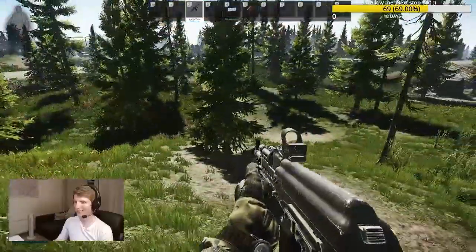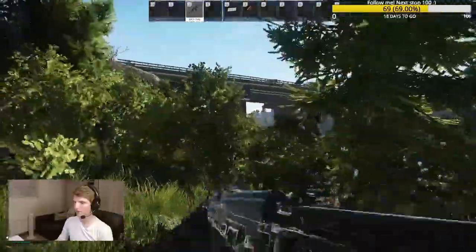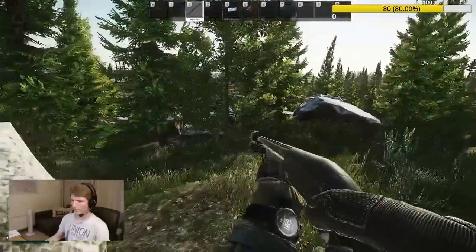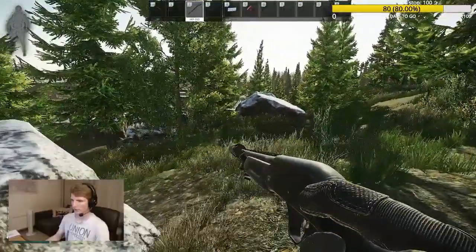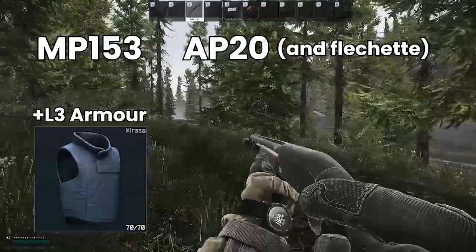Today we're going to be focusing on a few topics. All of these clips come from recent solo raids that I've done, all of them are on customs and almost all of them are low gear. This is interesting because both cheap loadouts and solo play means we have to act in some very specific ways. We're outranged and fighting against full auto in almost every situation, and at this stage in the wipe a decent number of people are wearing armor. I'm using an MP153 with AP20 slugs to complete a quest, but the principles are very similar for almost all low gear play.